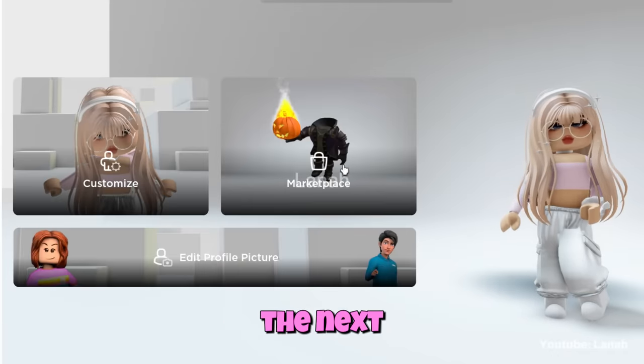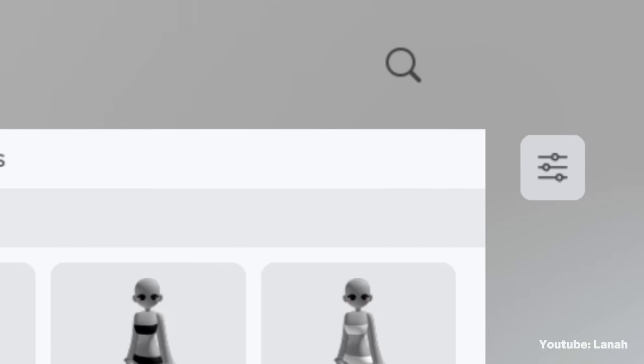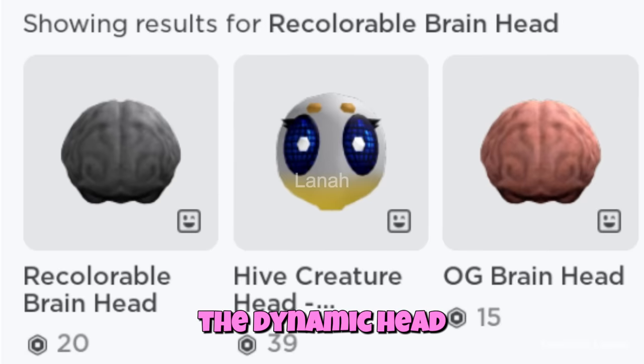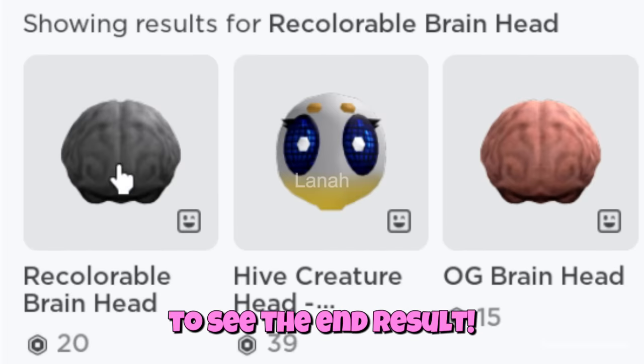Let's make the next amazing trick. Type 'recolorable brain head' into the search box. This is the dynamic head we need. It costs 20 Robux, but it's definitely worth it. Keep watching to see the end result.